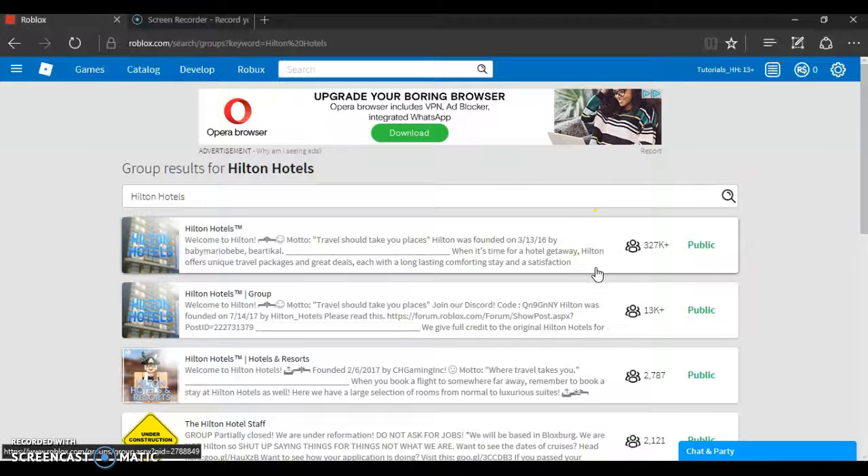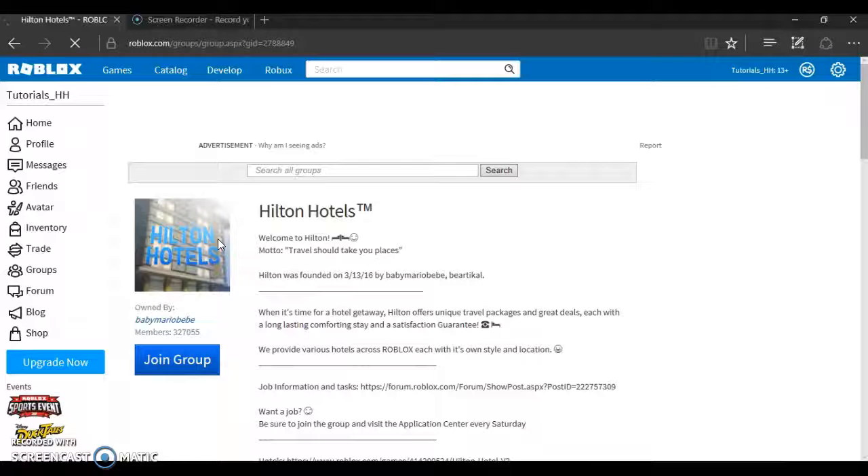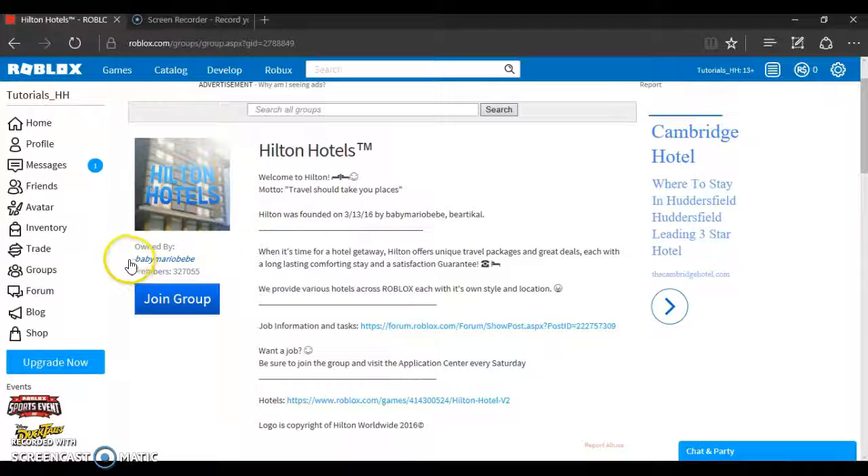I'll probably do an interview in the next video — not sure exactly when, maybe tomorrow or whenever I can find interviews being held. I'm not putting a strict time schedule on this; I'll just do it when the time fits, since training normally starts about an hour after interviews. This is the Hilton Hotels group, owned by Baby Mario BB, called Hilton Hotels Trademark.